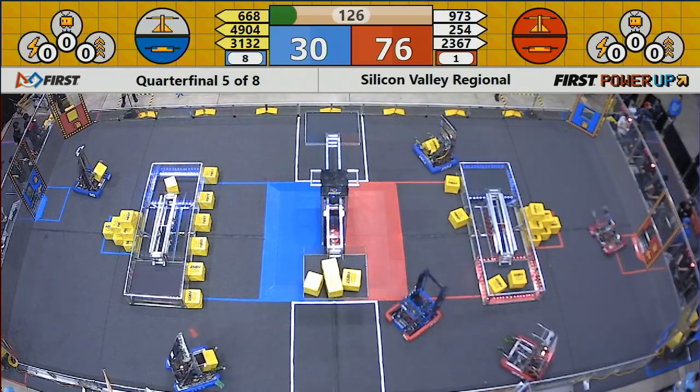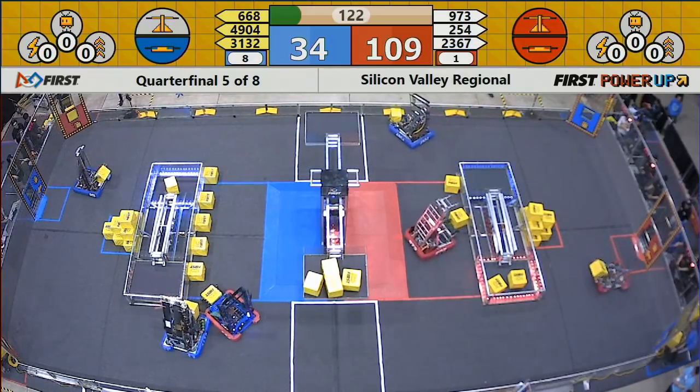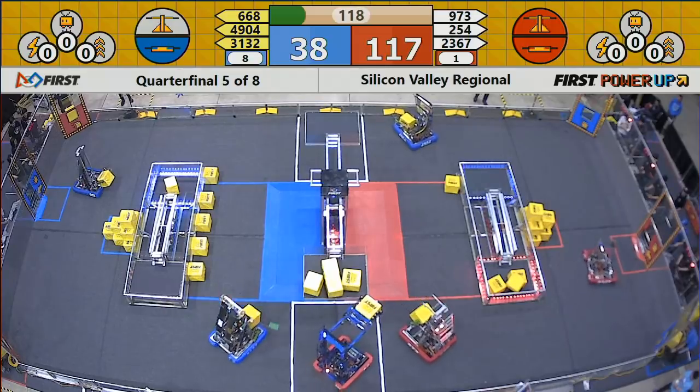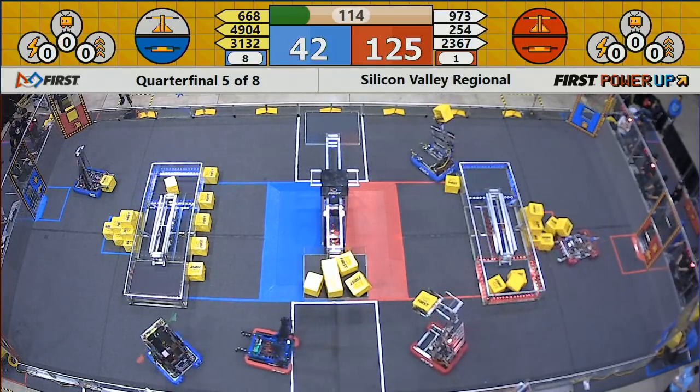254 gets a fourth one up there — Cheesy Poofs with a fourth power cube on the red side of that scale. 4904 on the blue alliance is trying to grab one more power cube to get it up on the scale, but Cheesy Poofs have cube number five already up there on the red alliance side of the scale.